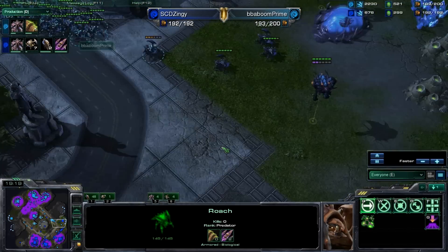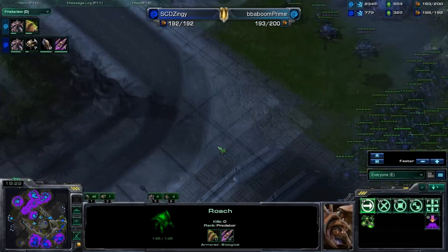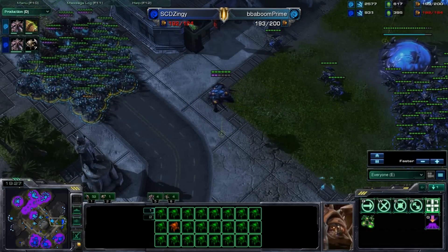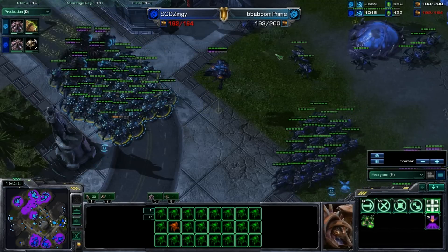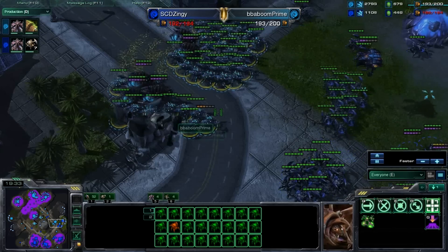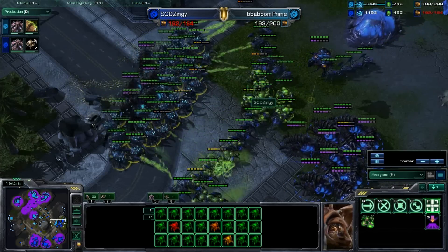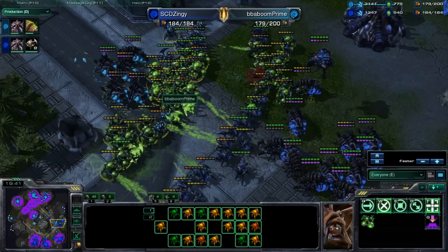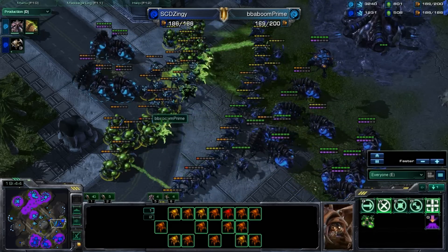This is just going to come down to concaves and infestor work. We'll just see exactly how this unfolds. Zingy is now supply blocked, even though he is caught up in supply. He is very angry at that statue and blows it down. Here comes the fight. The concave is going slightly to Zingy, and you can see these roaches are really clustering up here because he has lost the concave fight.